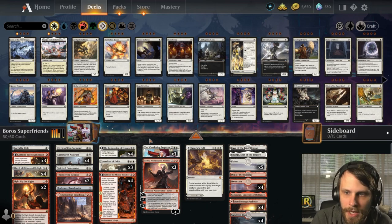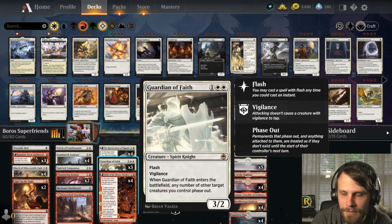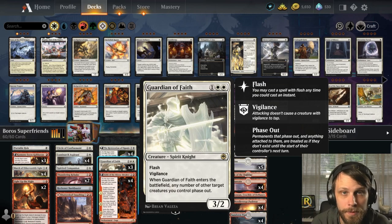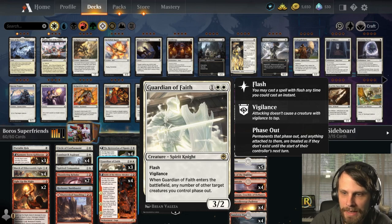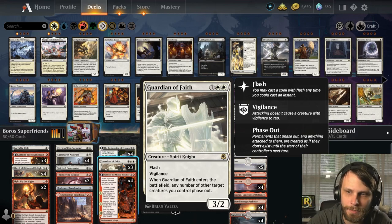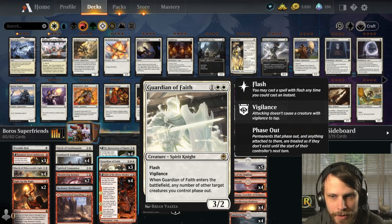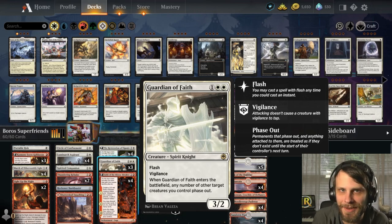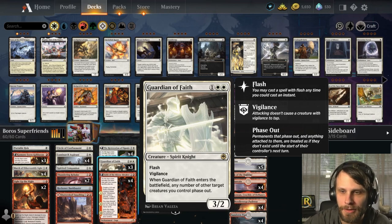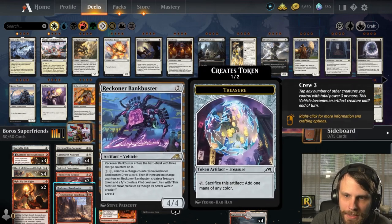We've also got Guardian of Faith for protection, which works super well with the sagas. As Symphonier points out, in the early or mid-game you want to play a creature but still leave up the Guardian — it's challenging with limited mana, but it works really well to protect whatever comes down after a saga hits its third counter.